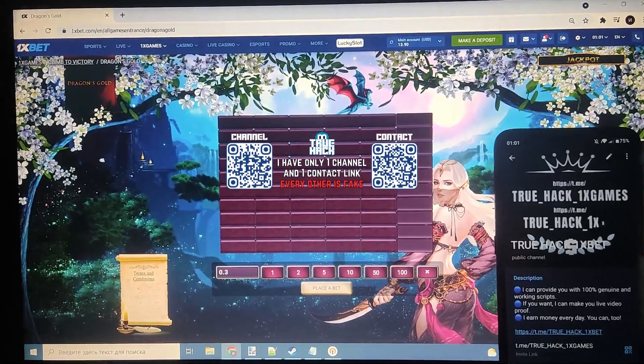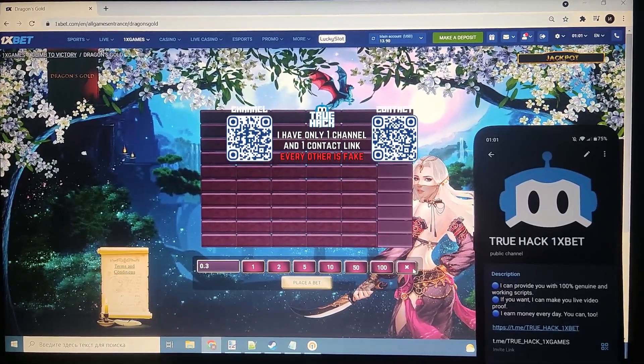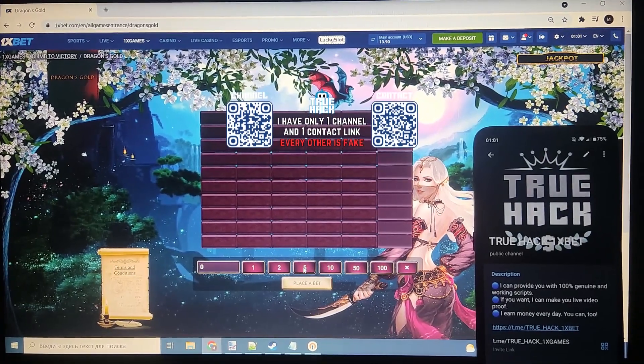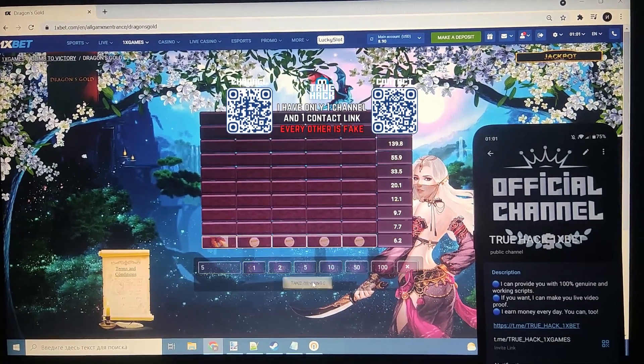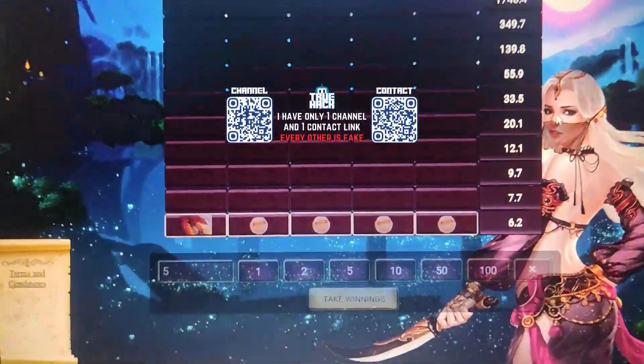Look guys, everything is the same, nothing is changed here. Now let's place a bet here — $5. Look at my balance: $8, and you see this.